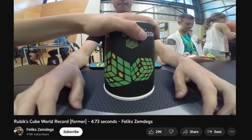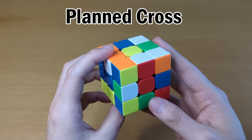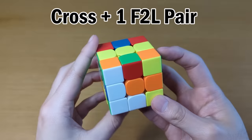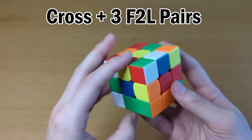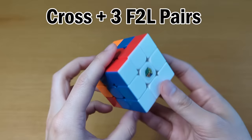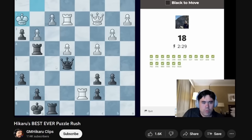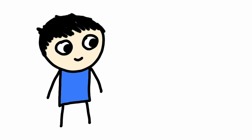Before you start an official solve, you are given 15 seconds to look at the cube, and this is called inspection time. When you're starting out, you want to use your inspection time to find your first few moves, maybe the entire cross. But once you get better at this, you want to start planning even more, like an X cross, or plan your first F2L pair or second pair, or sometimes in a very lucky solve, even your third pair. This means that before you start turning, you have to be able to visualize what all of your moves are going to do to all of the relevant pieces. Now I know 15 seconds doesn't sound like a lot of time to plan this all out, but once you see how fast a chess pro can find the best move in a complex position, you'll realize just how hopeless you really are.